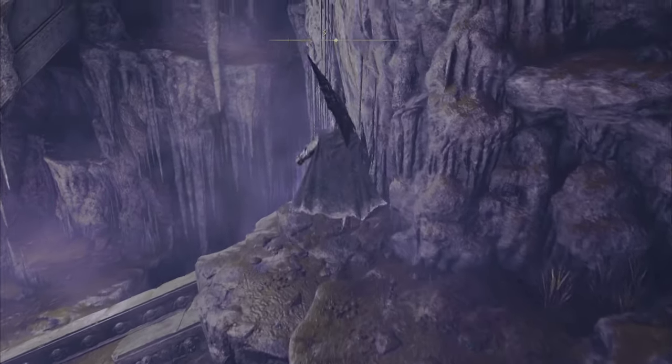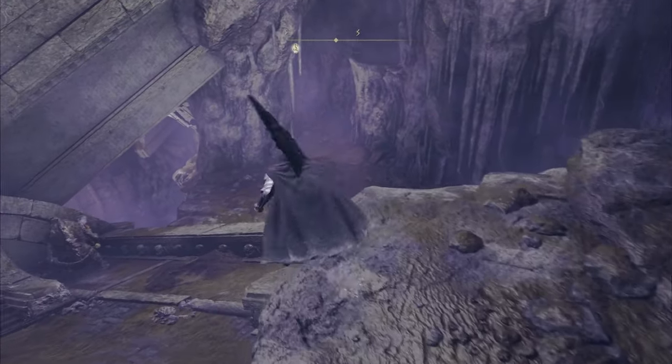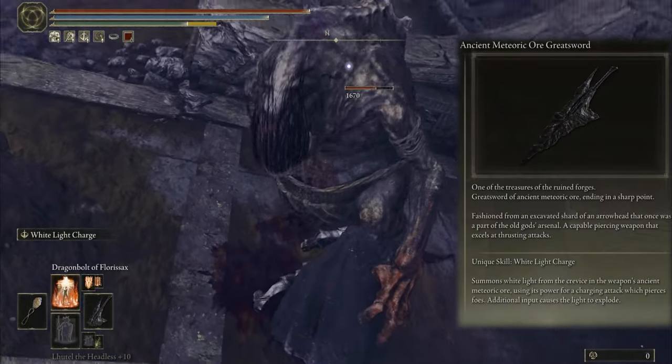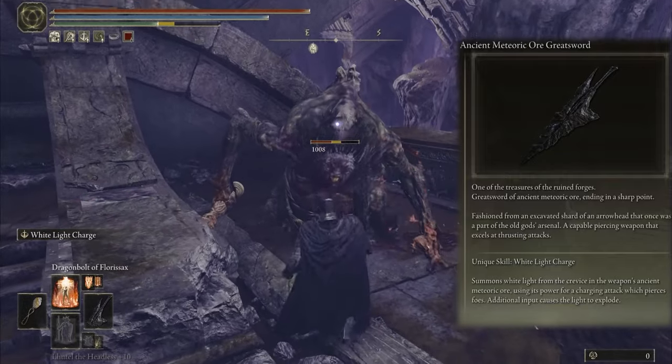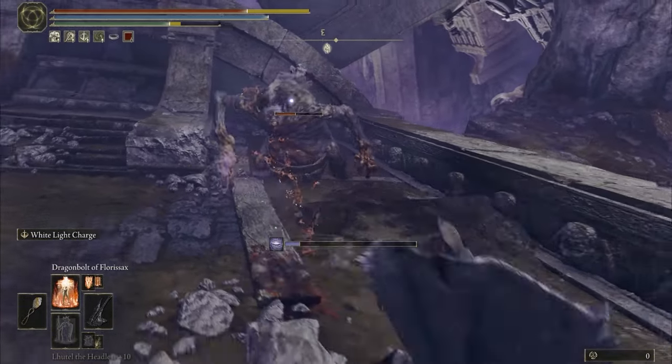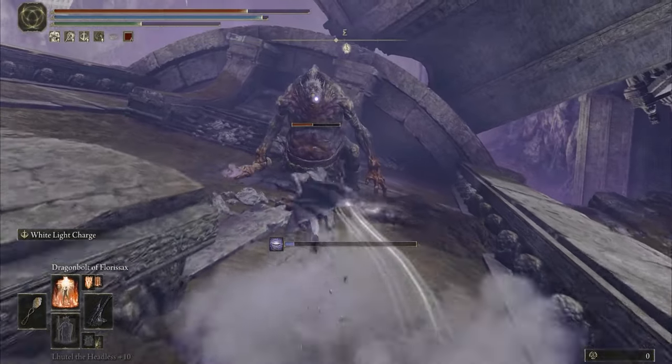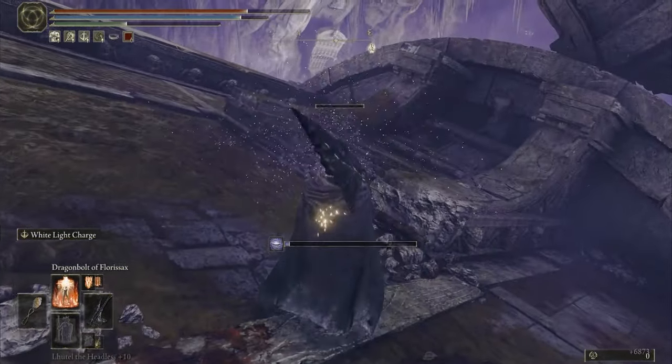Okay everyone, for the main weapon we have the fantastic Meteoric weapon. Its name is Ancient Meteoric, it deals damage with gravity power, and the skill of this weapon is different from other weapons because it has a white lightning — and it's new in Elden Ring. After using the skill, rush to the enemy and if you press it again, it explodes with lightning.